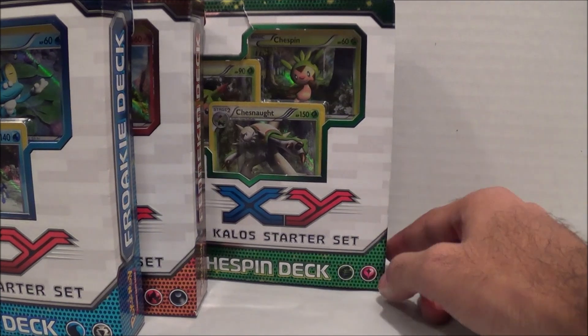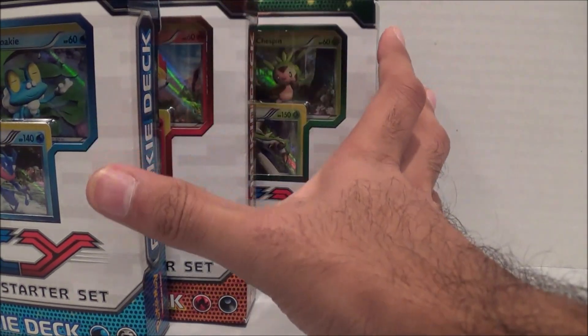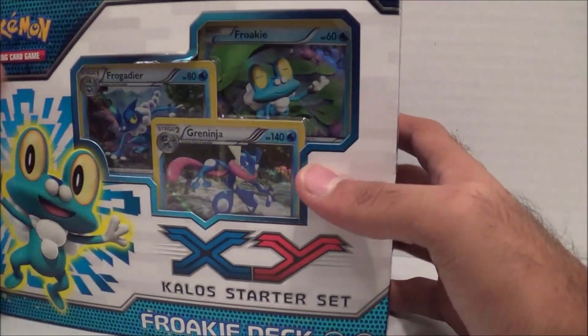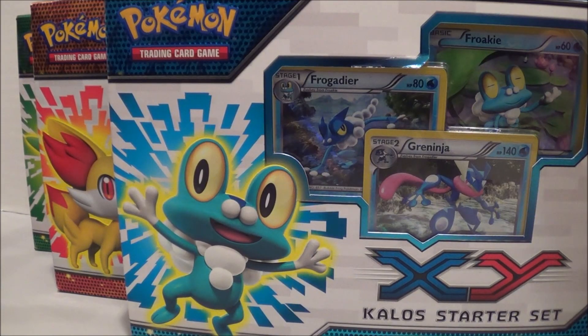These starter sets are pretty sweet for a couple of reasons. I really like Pokémon X and Y from what I've played so far, and I like the designs of the starter Pokémon. Also, this set comes with Steel type and Darkness energy cards, which I don't have many of. And there's a brand new Fairy type energy card — just like with Pokémon X and Y introducing Fairy type, now we have Fairy type energy cards. I wanted to get a bunch of energy cards in case I ever play the card game.